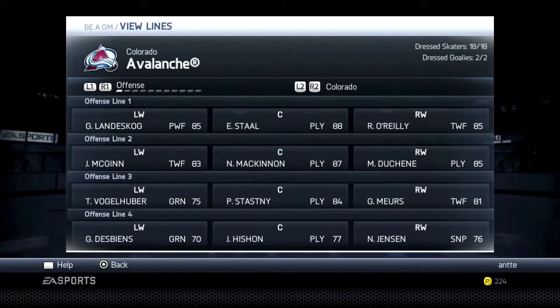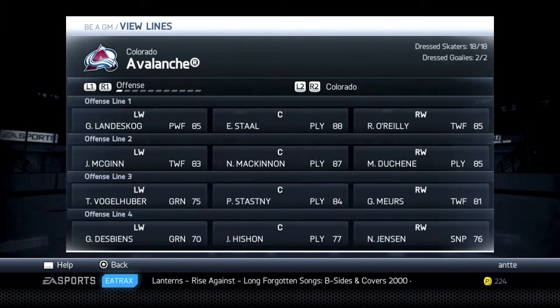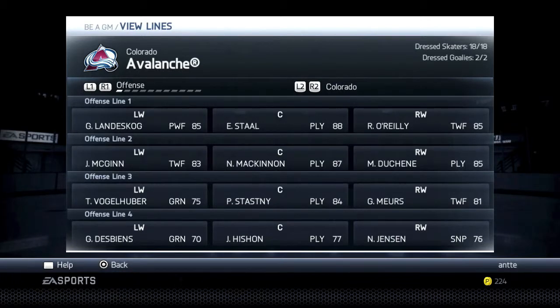Their second line has McGinnis, McKinnon, and Duchesne — I like this line. There's no sniper there, actually no sniper at their top six at all. The only sniper they have is a 76 overall Jensen on the fourth line. No sniper, but they really bring it defensively and can create opportunities. McKinnon, Duchesne, Stahl — a lot of great playmakers there, so it will be tough.